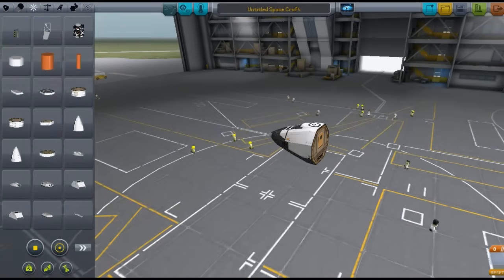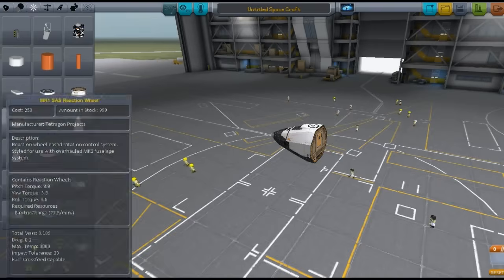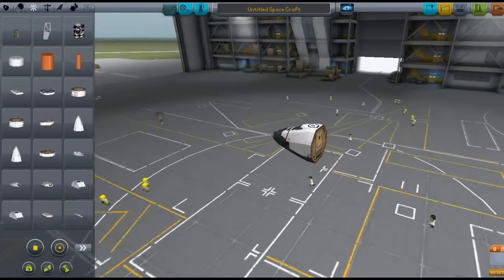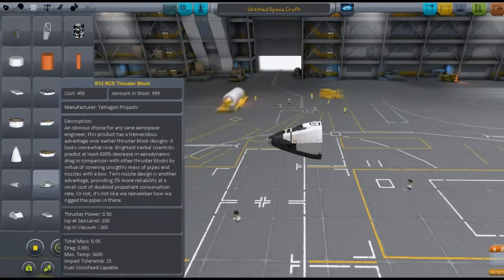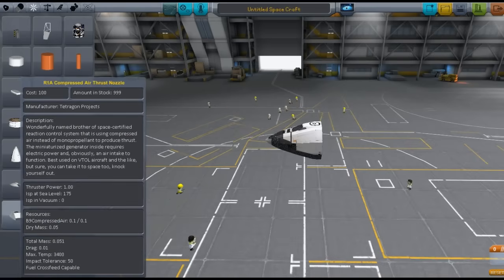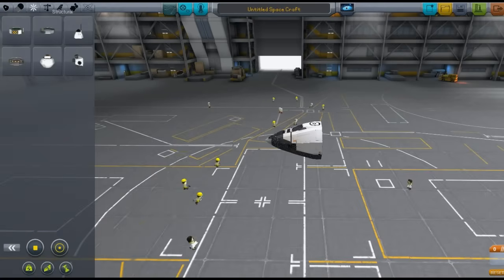This mod does add a lot of control stuff. We have a surface-mounted air brake. It adds a lot of stuff — SAS, RCS ports and things like that. There's an automated surface avoidance system, compressed air RCS tanks, and that is it for control.